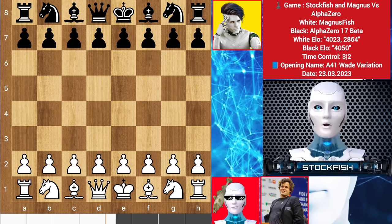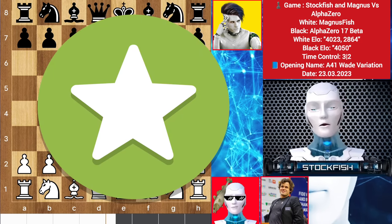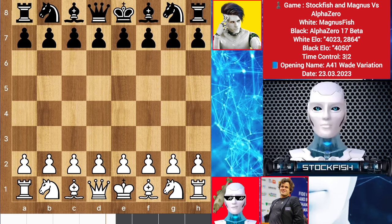Chess friends, welcome to our today's chess video. In this chess video, I and Magnus Carlsen together will play against AlphaZero. Sometimes I play a blunder move, but if Magnus finds my blunder then he will try to correct it. We named ourselves Magnus Fish.